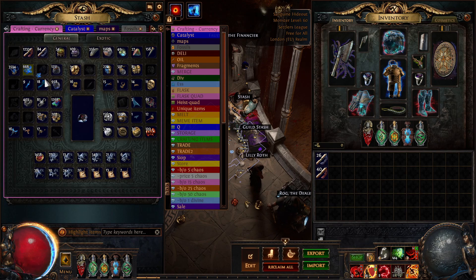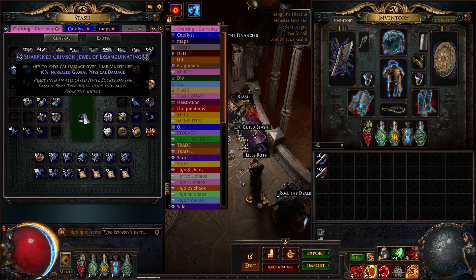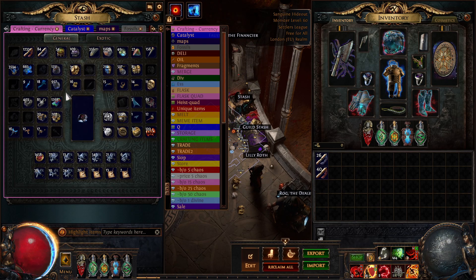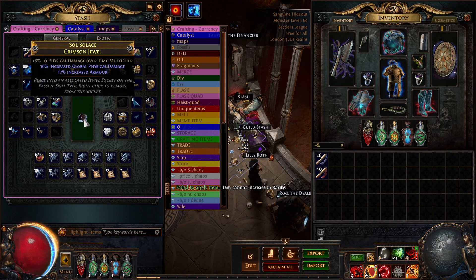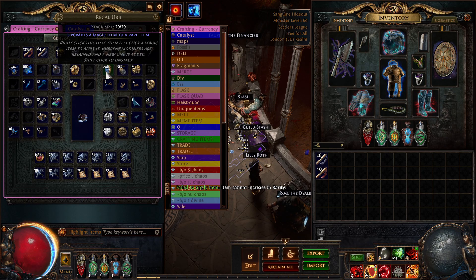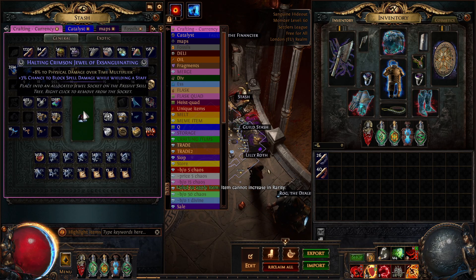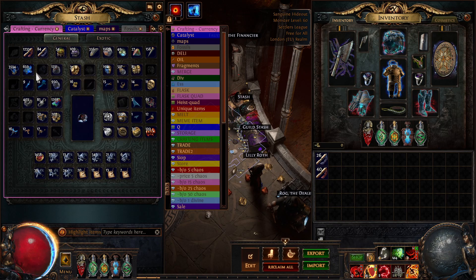Then we'll regal it and hopefully get something good. So let's try and get life or something. We've got phys — regal. I don't need strength, so we re-roll. We've got phys again. Don't need armor, we're going to re-roll. Phys again — regal. Not what we want, so I'm going to ignore that. Re-roll again. We'll just repeat this process until we get something we want.